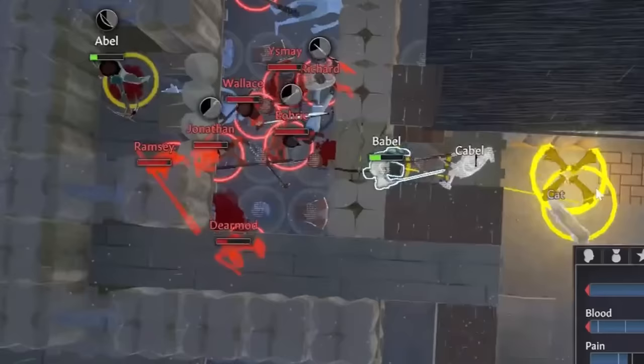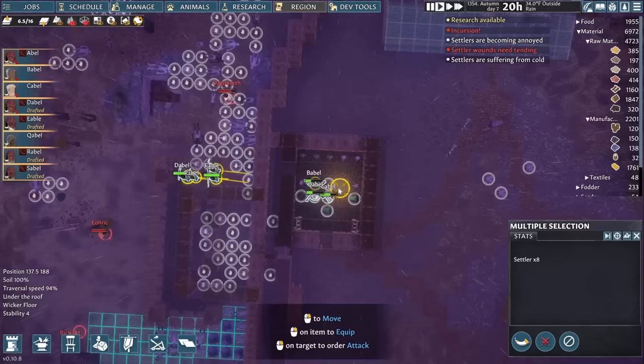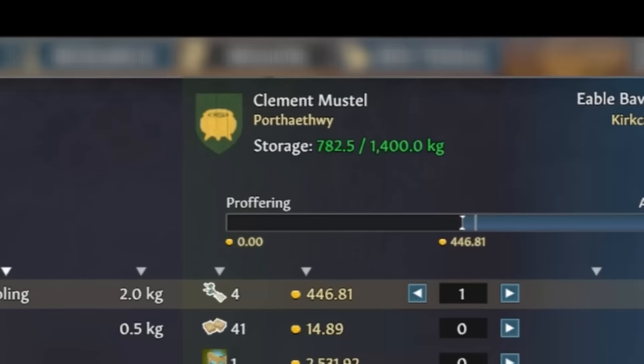We do finally win the battle and get back to the important things in life — decorating. A merchant caravan arrives, and it's time to finally buy an apple sapling. Even the entire caravan can't haul off all the beeswax we need to sell for one sapling. I will eventually buy one just for Sable's sake. I'll just have to sell something with a better value-to-weight ratio like research books.